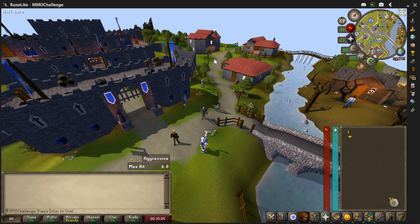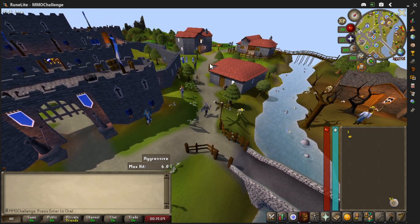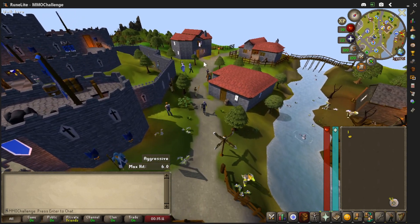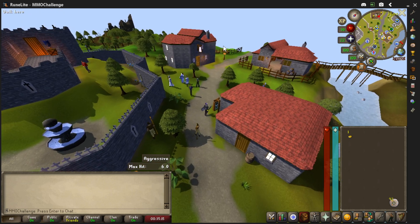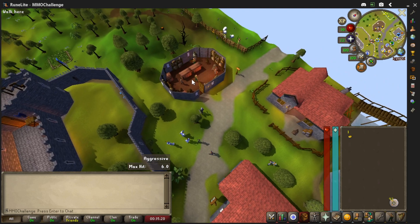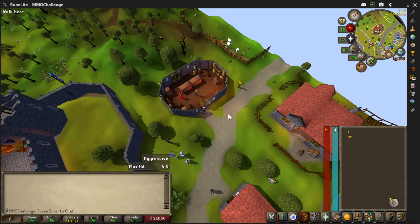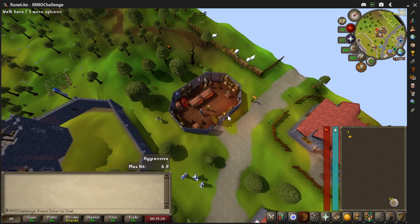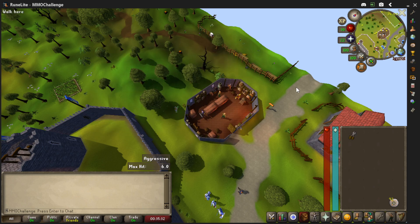We're going to need one coin to buy some shears. He may give you shears, but if you have one coin and you're heading this way, just walk right in here. There might even be some shears up there, but if not, right-click on that guy and trade the shop. I'm doing this on the Iron Man and we're going to buy one shear.